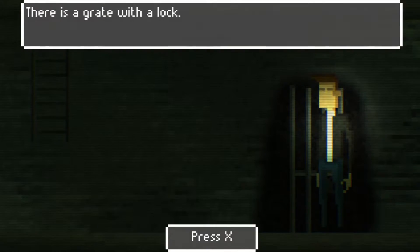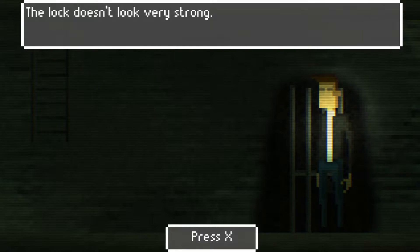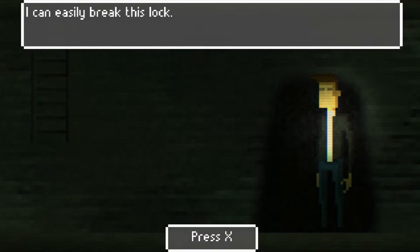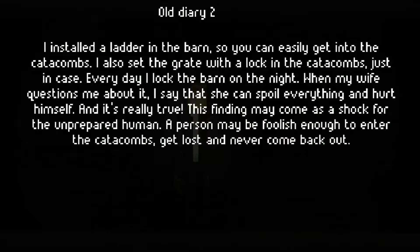This is just the beginning area. Okay, it's locked. The lock doesn't look very strong — give me the crowbar. I can easily break this lock. So I will do it. Let's go through here. So this is now where I am. I installed a ladder in the barn so you can easily get into the catacombs. I always set the gate with the lock in the catacombs just in case.